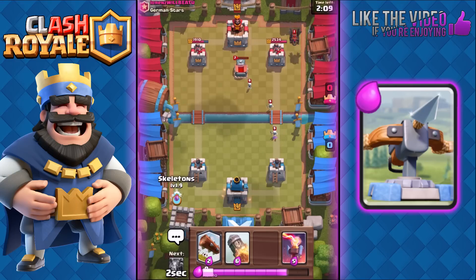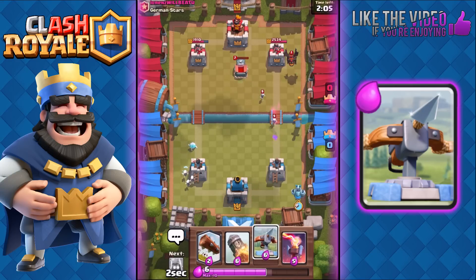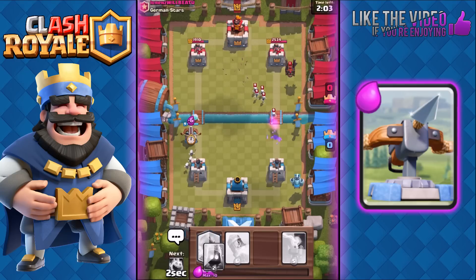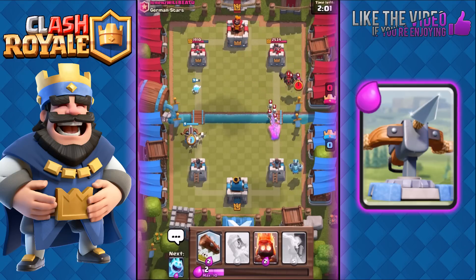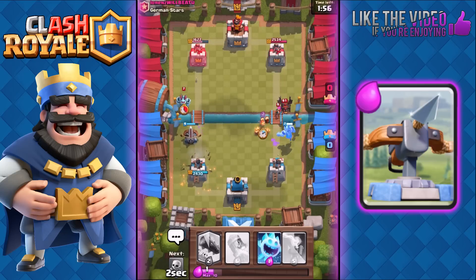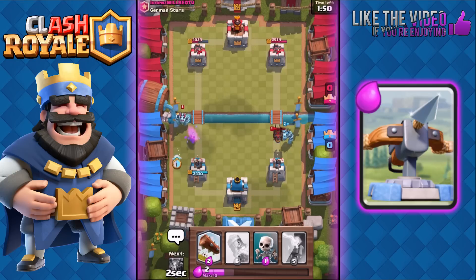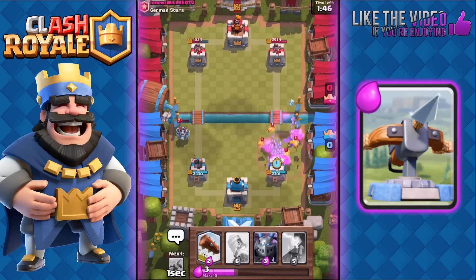I'm gonna play my Ice Spirit at the back again and cycle through. I'm gonna play my Mega Minion on the right so I can counter that Lava Hound and also avoid getting Lightning on both the Mega Minion and Expo at the same time. I'll use Fire Spirits while the Archers are distracted — the splash should weaken his Lava Hound as well. Then I'll use Ice Spirit on the Mega Minion and Skeletons to distract the Pups.